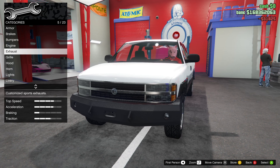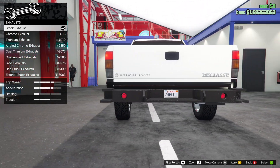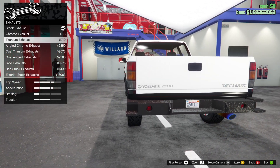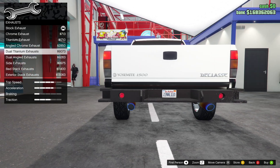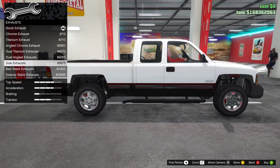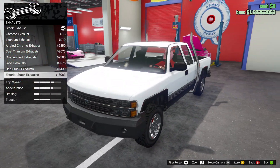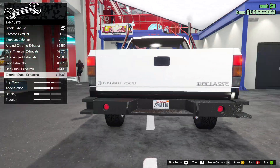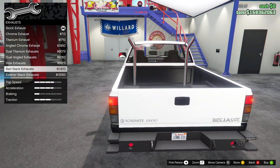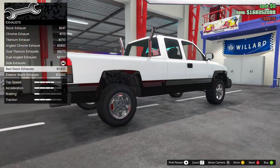EMS upgrade level four. For exhaust, it's a side exit by default. We've got chrome exhaust, titanium exhaust, angled chrome, dual titanium, dual angled side exits — those side exits are kind of cool. This one looks a little obnoxious though; I don't like the exhausts angling outside the car. We're going to go for the side exits and keep this looking clean.